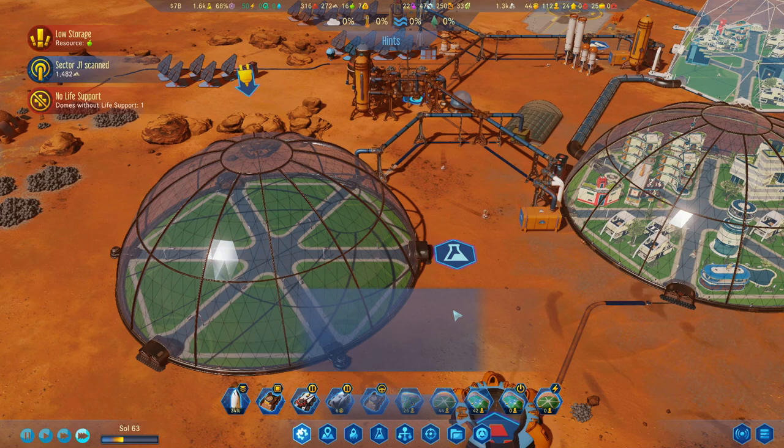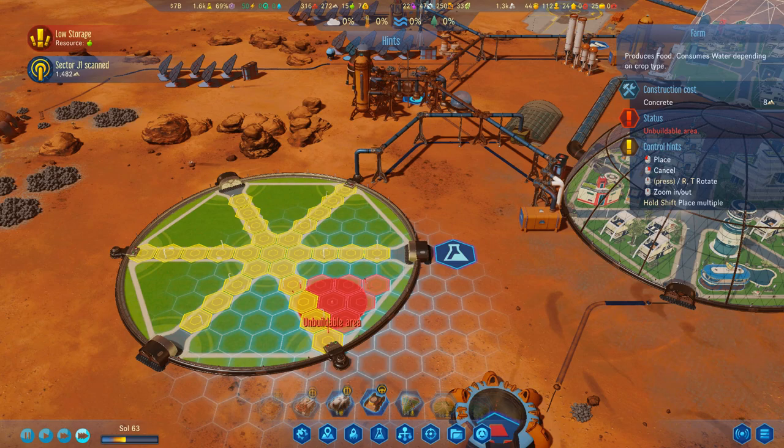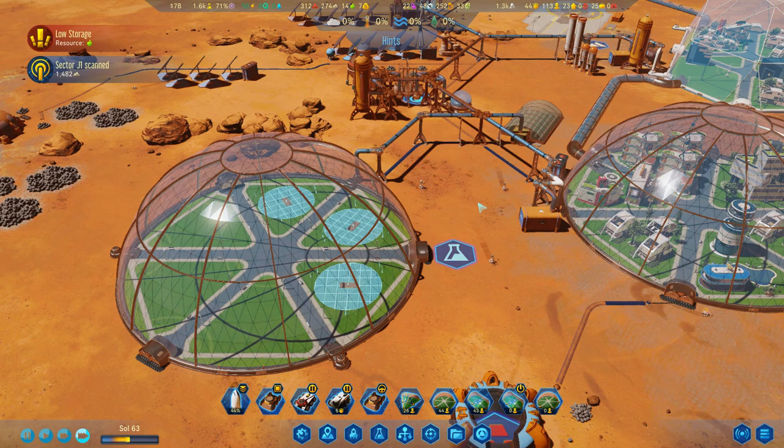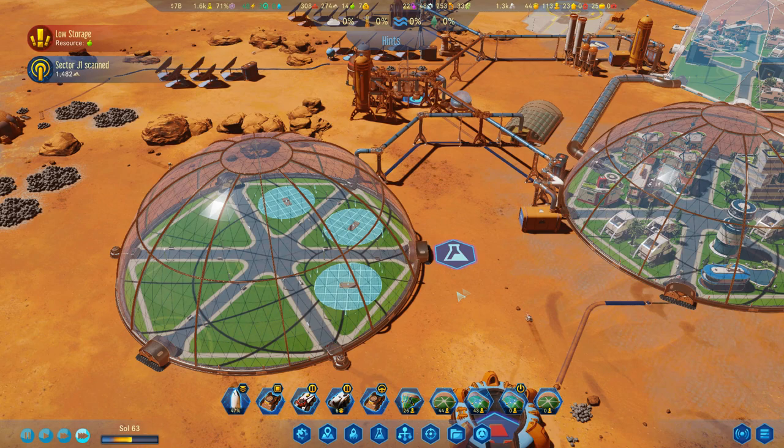We have our next dome, so what I need to work on then are proper farms. These can be placed in several of these different hexes and they only cost me concrete to build, but they do produce a pretty hefty amount of food. The big downside to farms, of course, is they do consume a load of water, and we're going to need to fix some of that at some point.